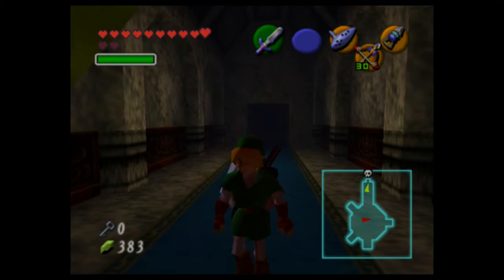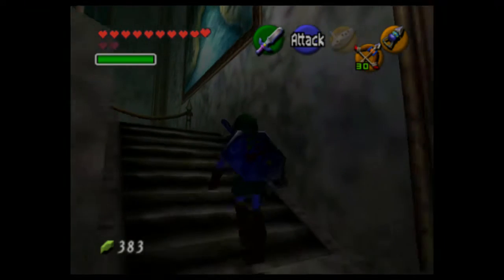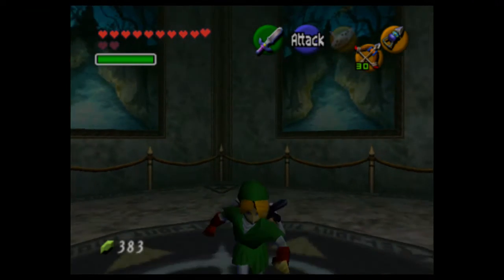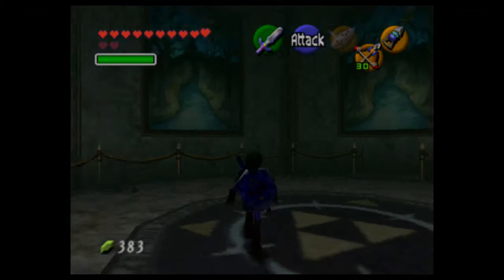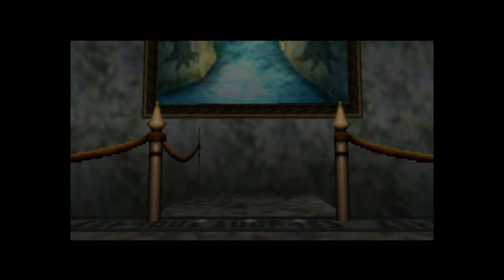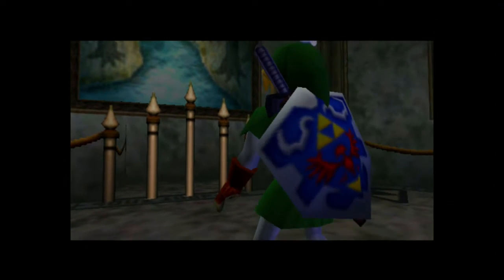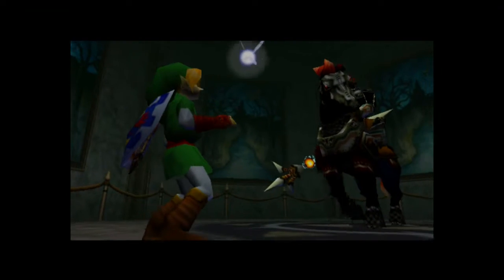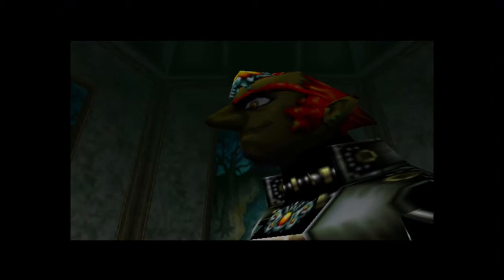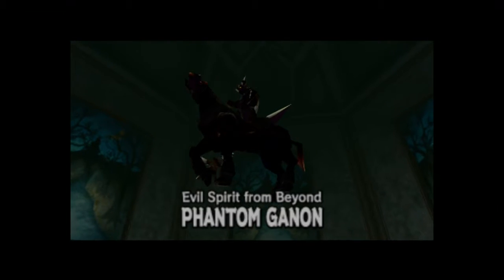We'll have to backtrack to that twisted room. Let's enter the spooky boss room. There's a lot of Triforces and spooky paintings — who designed this art gallery? Try to leave, and your way is barred. It's Ganondorf! Just kidding — I was just wearing his face. Evil spirit from beyond — Phantom Ganon.